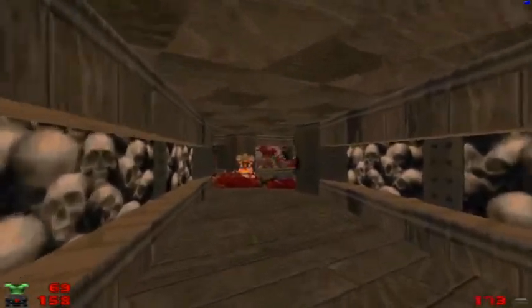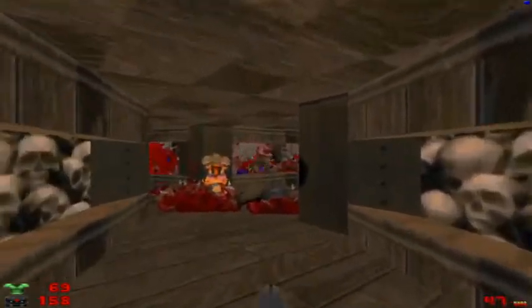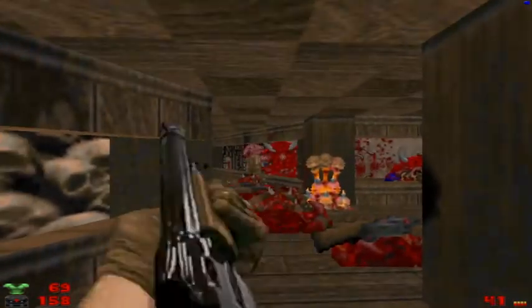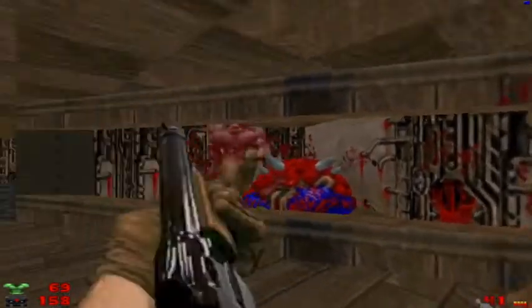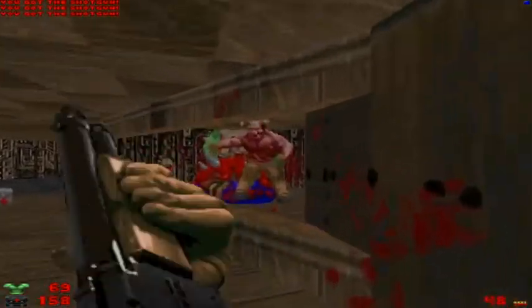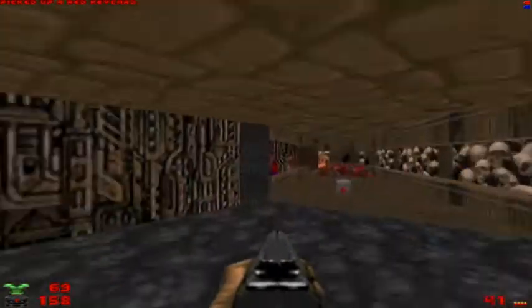I'm going to go ahead and use the plasma gun on this Baron. I'll polish the rest off with the Shotgun. I really don't have that much plasma — they don't give you much plasma in this episode. In the original Episode 2 of Ultimate Doom there is no BFG, but in this remake I think it would actually be very helpful in maps like this, and Mission 5 as well. So in a sense, this is actually more challenging than the original.